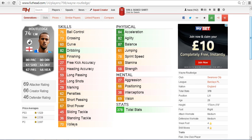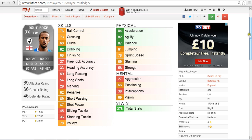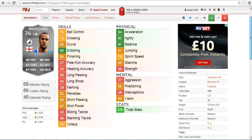Moving on to his skill stats, the best being dribbling — the only green in the skill set with 82. The next best is ball control and crossing, with nothing else really standing out. Volleys is decent.